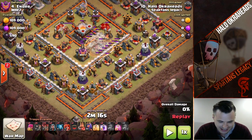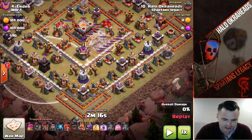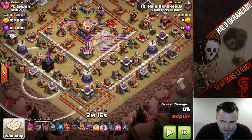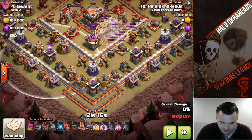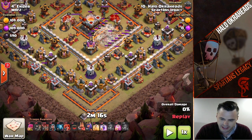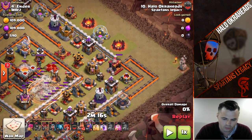We're going to do a mass Valkyrie - this could have been a Valkyrie dive as well for a trick shot. We're going to LaLo here. It's a fresh hit on this base. I'm going to bring two haste spells. This side here is going to be funneled with minions and loons, and on this side I'm going to put king and queen, try to wall break, wizard up there, Valkyries right in the core.